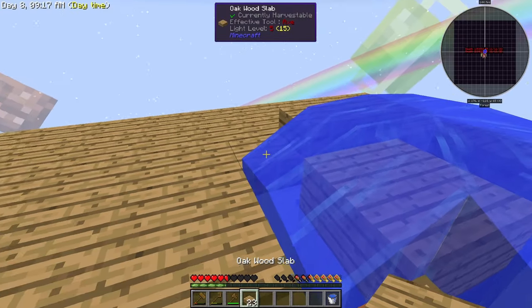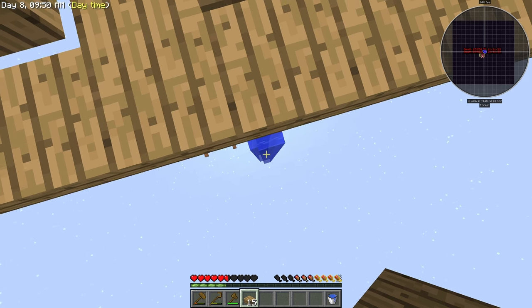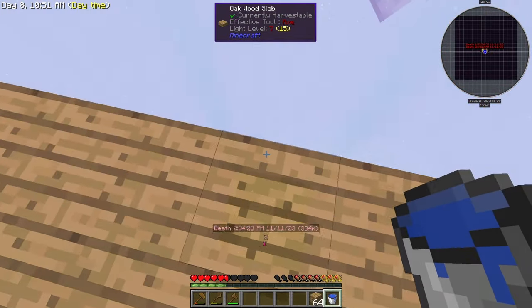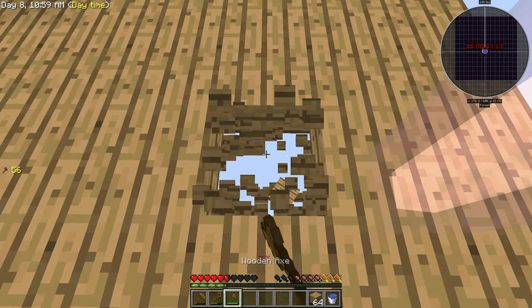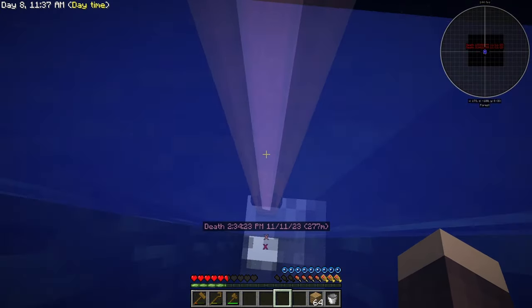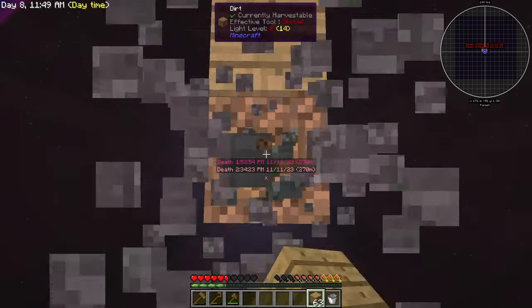Now I just need to waste time rebuilding the base. The plan is to glide down with water. If we press Y, we can enable waypoint beacons — now we can see where we died. I need to get next to the grave. I'm playing in 1.7, so this was long before the swimming update in 1.13. I can just break the grave and get everything in my inventory.